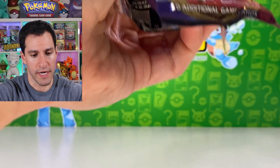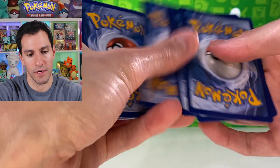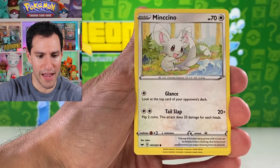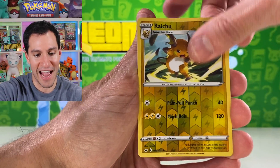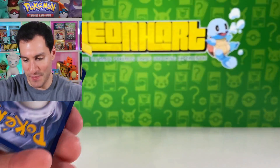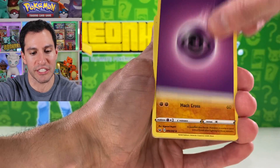Continuing on with another pack — the Snorlax Vmax pack art. Water energy — nope. Galarian Stunfisk, Seedot, Rhyhorn, Minccino, Krokorok, Meowth, Raichu, and Drapion non-holographic. It continues — I seriously want a hyper rare of some sort.